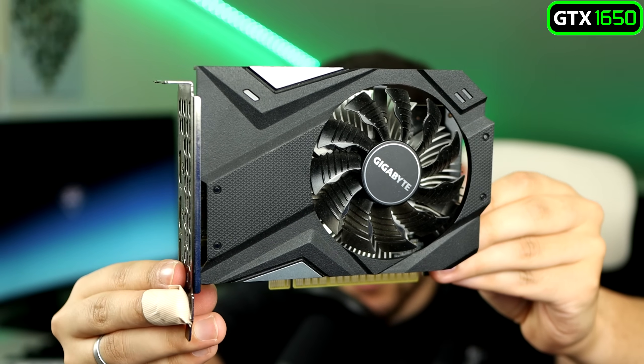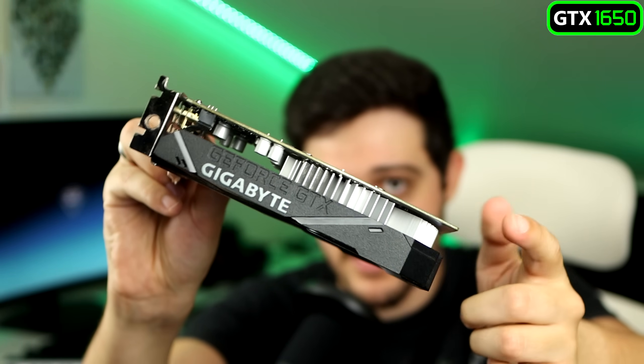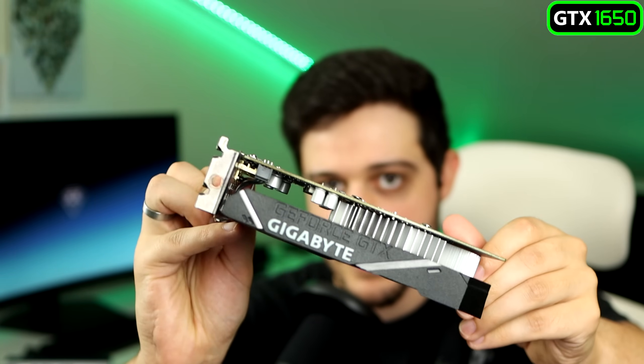The 1650 we have here is the Gigabyte Mini ITX OC model. It doesn't require any 6-pin power connector from the power supply — it takes all its power through the motherboard's PCI Express slot because it's a 75W GPU. The low TDP makes it really nice for old office PCs with weak power supplies, budget PCs, or Mini ITX builds, since it won't dump a lot of heat into the case.